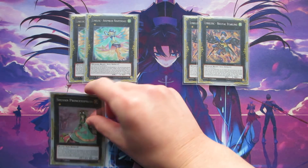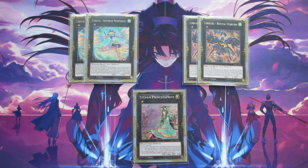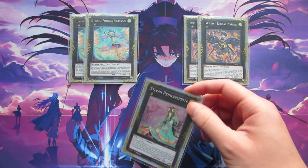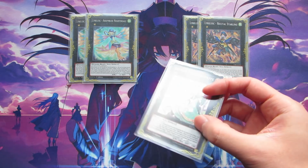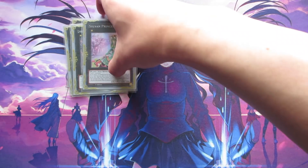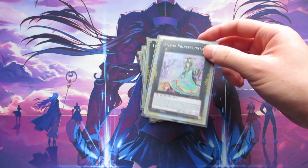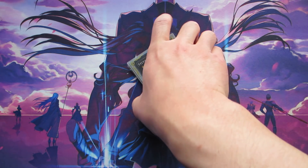We're also playing one copy of Sylvan Princess Sprite — the last XYZ. She's really good because she helps you dig for your spell cards, and almost all of your spell cards are basically power plays: Soul Charge, Monster Reborn, Instant Fusion, Pod of Desires, all that good stuff. So if you're just lacking some combo pieces, you can take a gamble, make her, and see if you can draw into what you need. If you get a monster, it's going to be milled to the graveyard — hopefully you hit something like Glowbulb, Lamia, or Dotscaper.